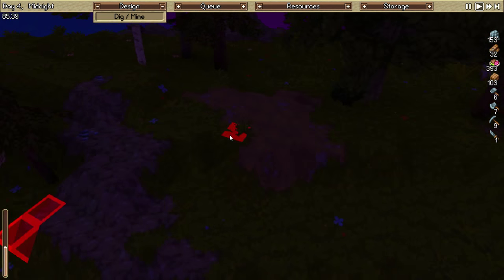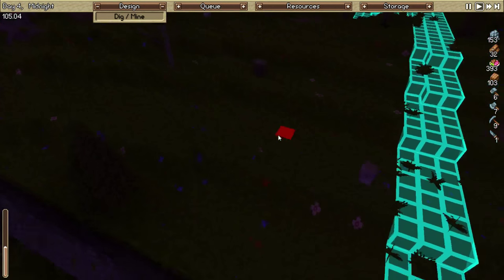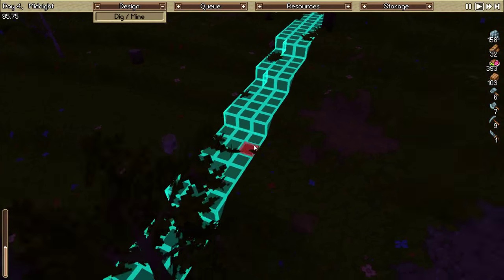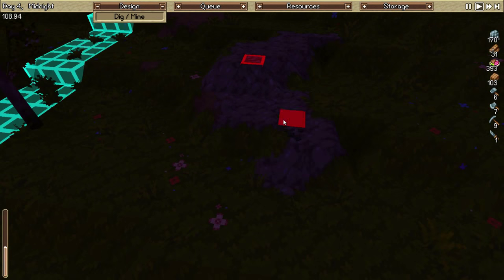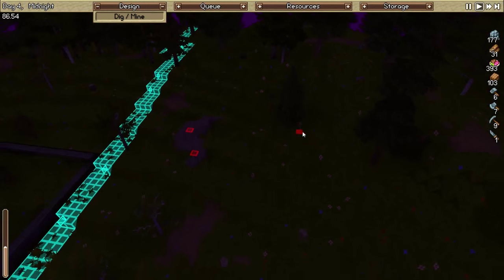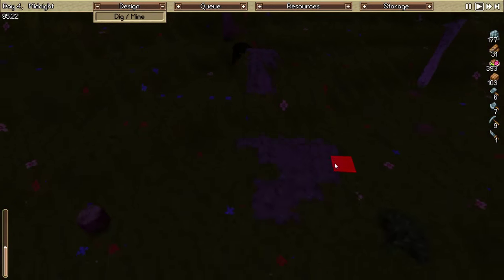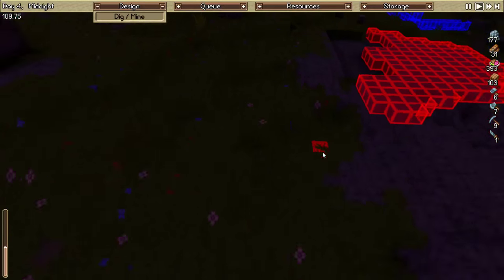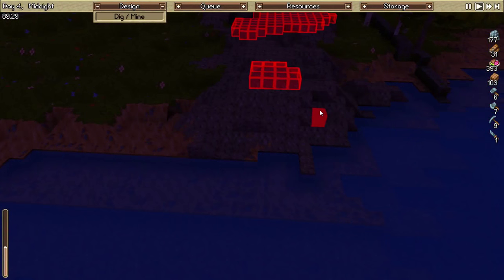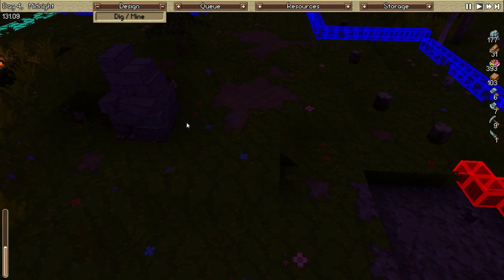Any ore I can see I'll try to mine. That's actually iron, but you know what, why not? That's some tin. I think that's coal - might as well while I'm at it. What have we got over here? Nothing - that's fine. And this we're just pretty much mining down to complete scrap, so we'll leave that as is. Cancel design.